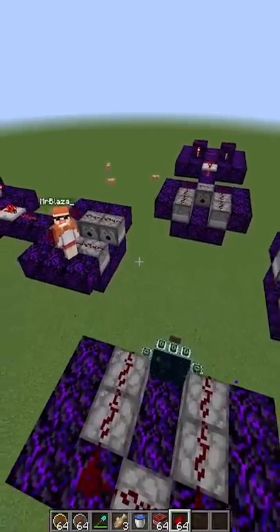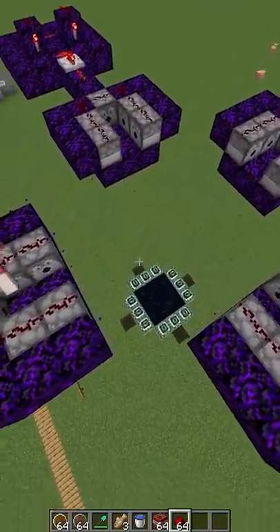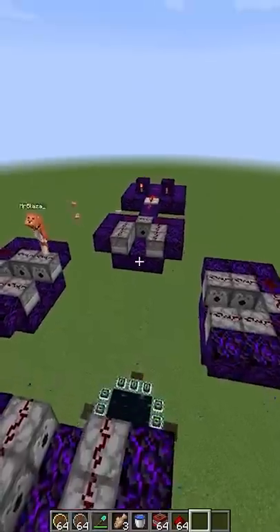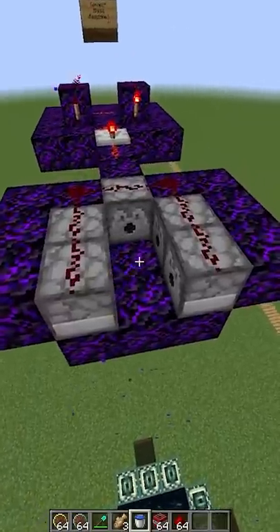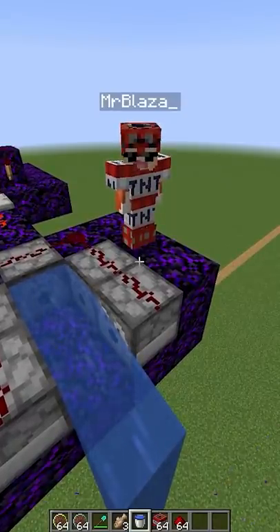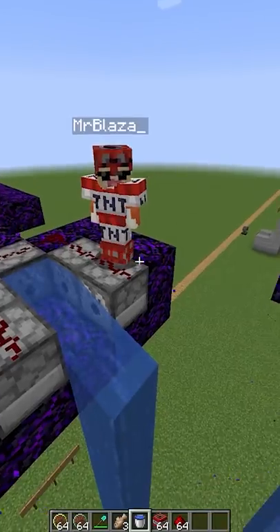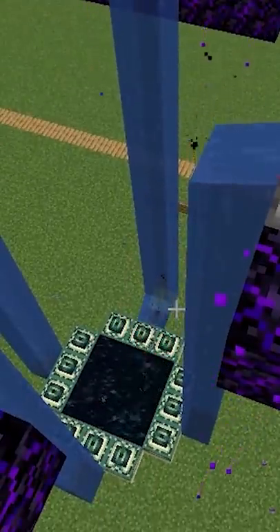Hey, Blaza. Welcome to my death contraption. We're going to kill the Ender Dragon with just TNT. Fill all the dispensers with TNT — all of them. Are they all filled? I think they're filled up. They're all loaded. Let's place in the water so we don't blow ourselves up. Do not press shift, Blaza. You realize what you're wearing — do not press shift. Blaza, why are you wearing TNT armor? I'm being prepared for the situation.